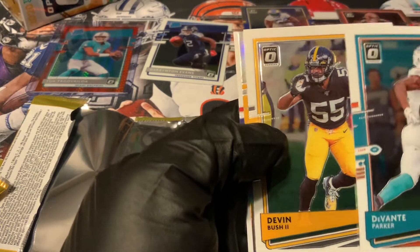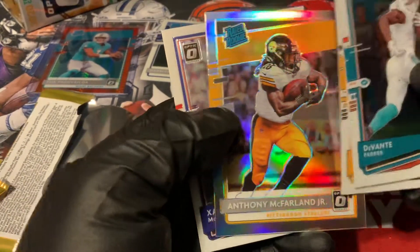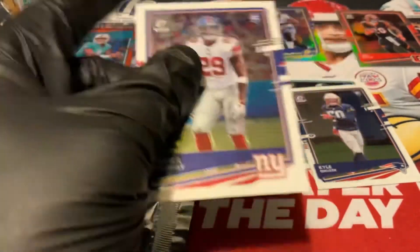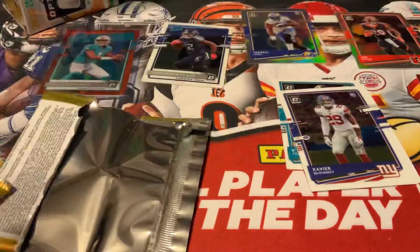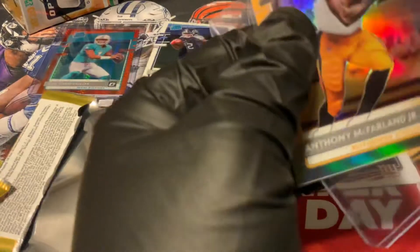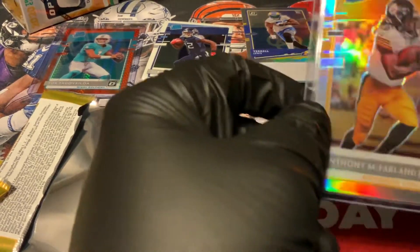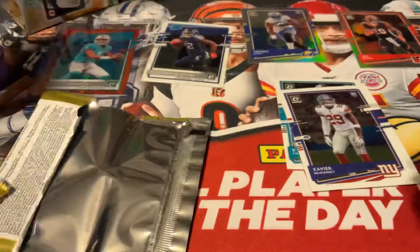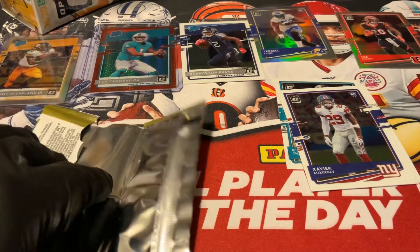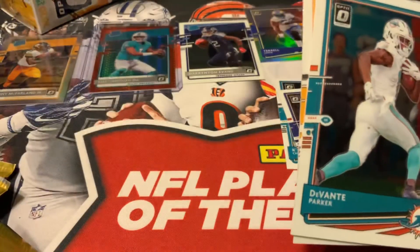Oh boy. I think it might be Steelers colors. It is a rated rookie — Anthony McFarlane Jr. That's not bad. That's decent. Plus with the Tua, I'm not complaining. Xavier McKinney. That's not bad at all. McFarlane Jr. holo — nice and centered, looks pretty sharp. I'm telling you, these optic cards have been loaded. That is not bad at all either — nice holo rated rookie to go with Tua. Not bad. Pretty good blaster thus far. Pretty amazing blaster actually.